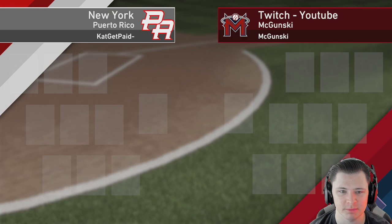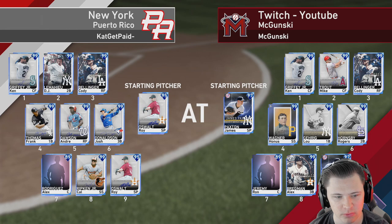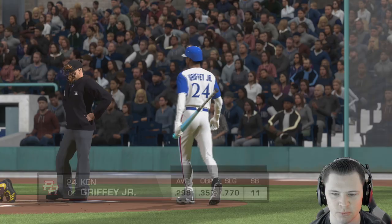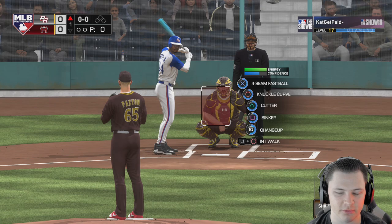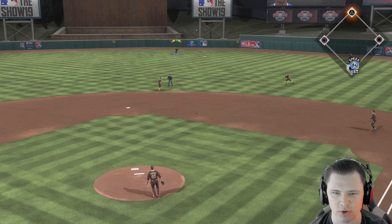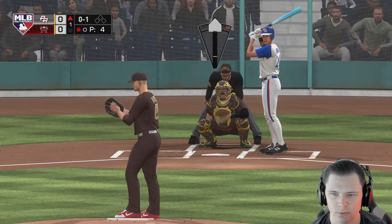Our opponent for today is cat get paid - New York Puerto Rico. He's got Griffey, LeMahieu, Cody B, Frank, Dawson, Donaldson, Alex Rodriguez. On the mound is the Signature Series Oswald Paxton. We're gonna be the home team and this is how I'd want it for Mike Trout's debut - we've got the UPS uniforms on. Good first pitch, attaboy Paxton. Mike Trout with the diamond defense and a nice animation out number one.